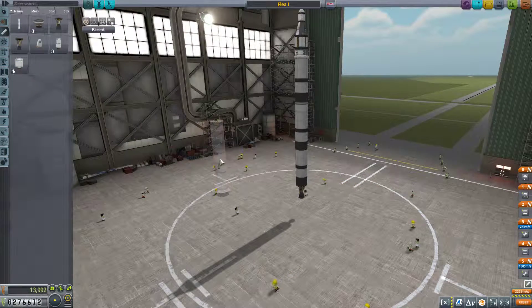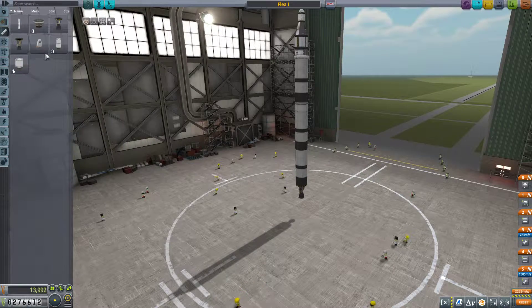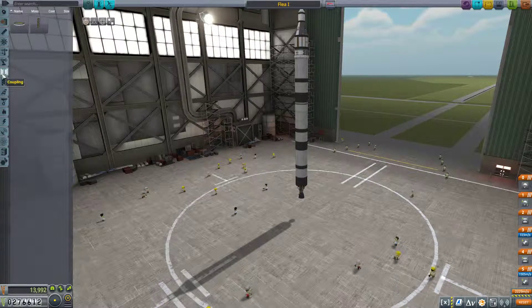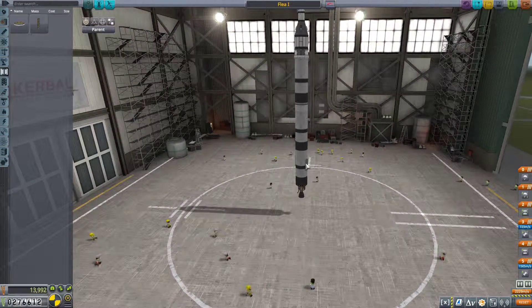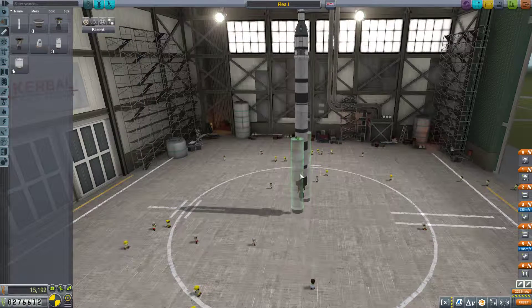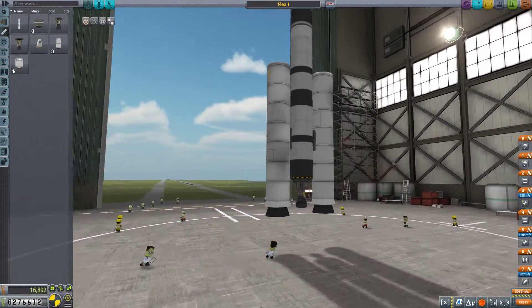We do have access to Thumpers, and that might be a good choice for right now. So we can just SRB this. Let's go ahead and have dual radials — we definitely don't need more than two Thumpers to get this thing off the ground. Something like this here.